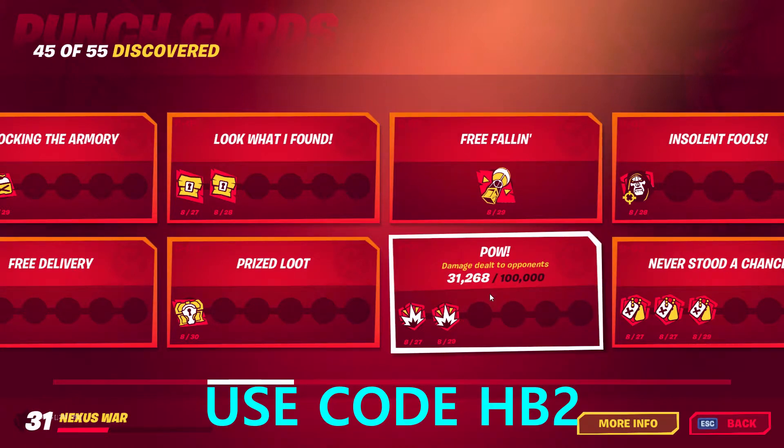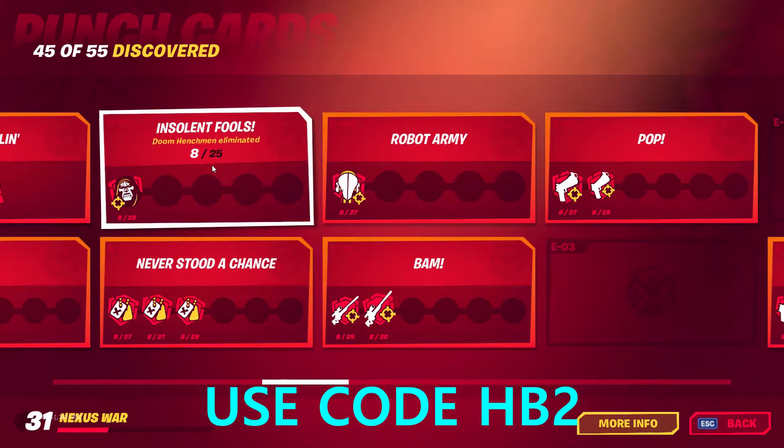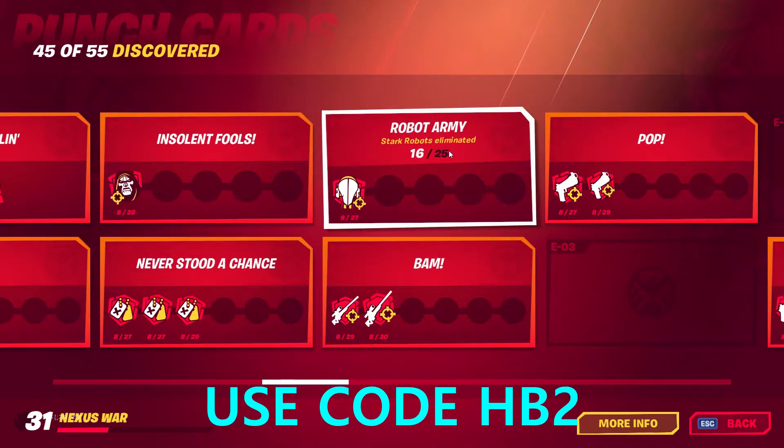Shoot down a supply drop — that one is easy. Deal damage, kill henchmen, kill players, kill illuminated robots, kill robots — these are all punch card objectives.